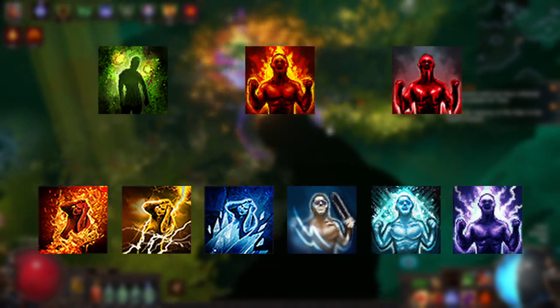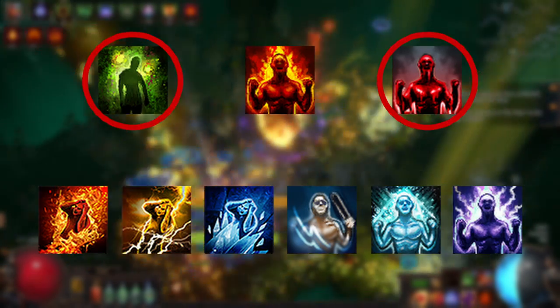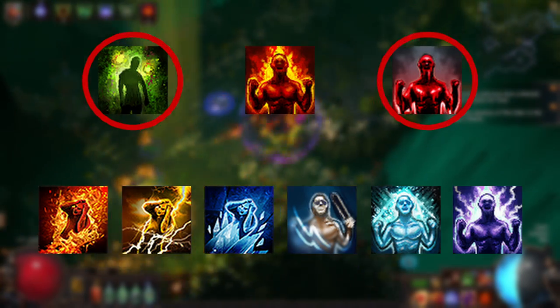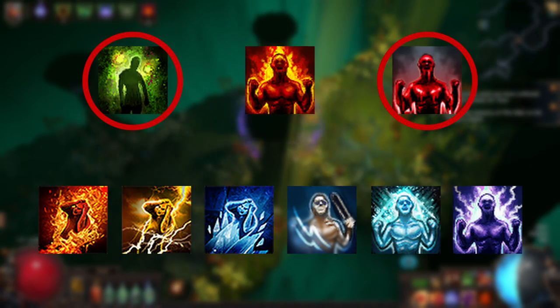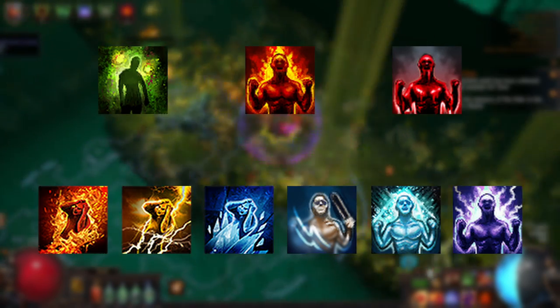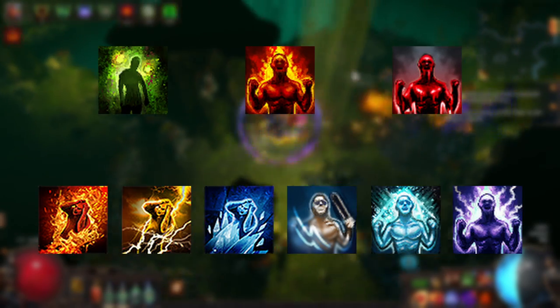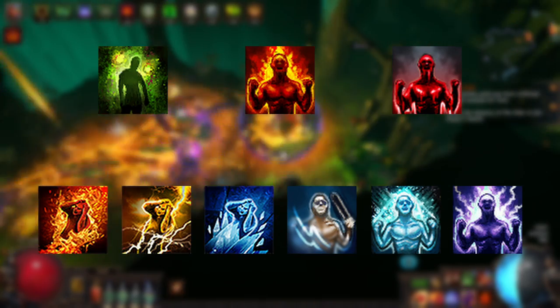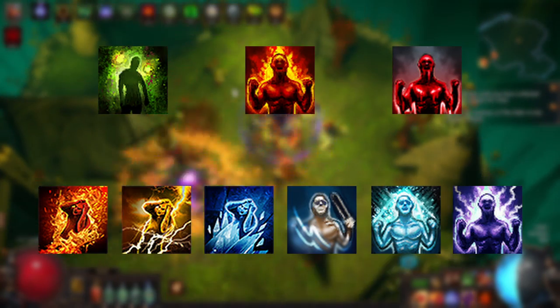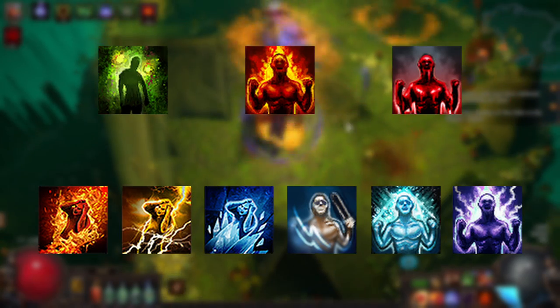Bleed and poison are the only ailments not classified as elemental ailments; the other seven are all elemental ailments. Each ailment has a default base duration which can be modified with relevant modifiers to ailment duration, which can appear on both the entity inflicting an ailment and the entity receiving it.